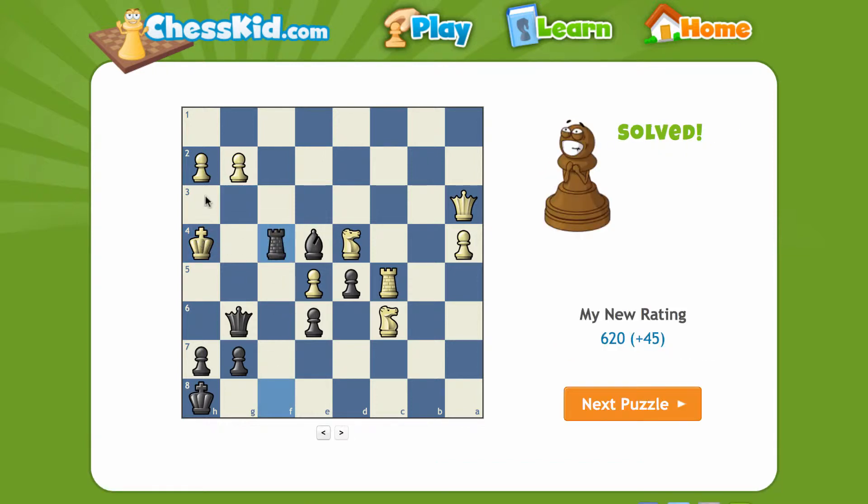And then king h3 is forced, and then queen g4 checkmate.